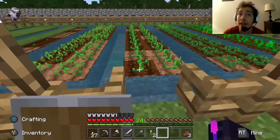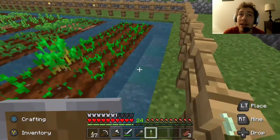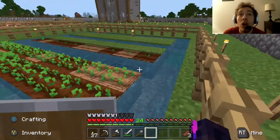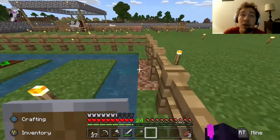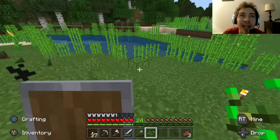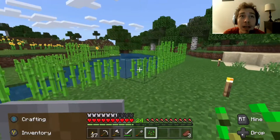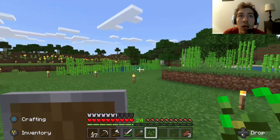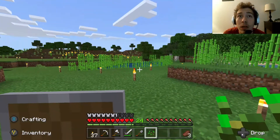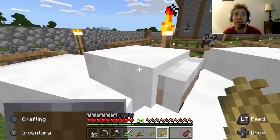Another thing you can do is if you have any sea pickles, you can place them in the water channels around your garden - when they grow they'll light up the water, so no mobs will end up spawning in there. Even though you've got lighting all the way around, it's always good to be safe. This is how the sugarcane farm is going - every little bit of sugarcane I got I just planted more around the water. I harvested it once when everything was level three high and got two and a half stacks of 64.